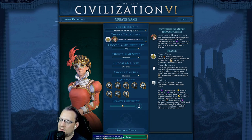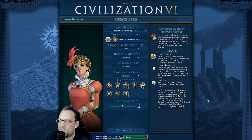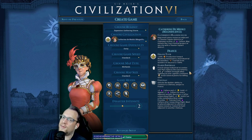We have our typical Catherine abilities with Grand Tour, which is 20% extra production towards medieval, renaissance, and industrial wonders, and extra tourism from all wonders.